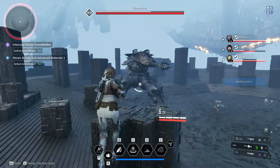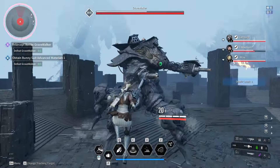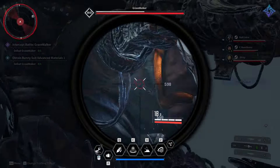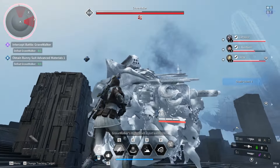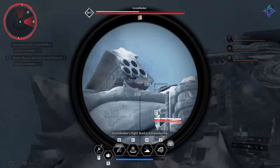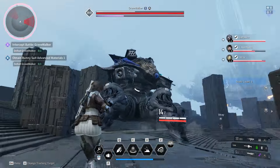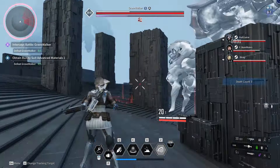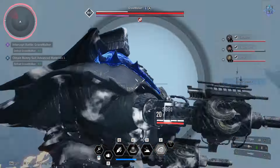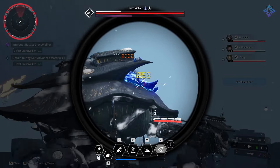So why run void intercepts? Void intercepts are a fantastic place to farm for materials to unlock descendants and ultimate weapons. We've seen this during the technical test and betas — this is the spot you'd go to grind out Bunny unlock materials, Glay unlock materials, Blair unlock materials. All of the different descendants have at least one material tied to void intercepts, so this is a system you definitely do not want to skip out on.